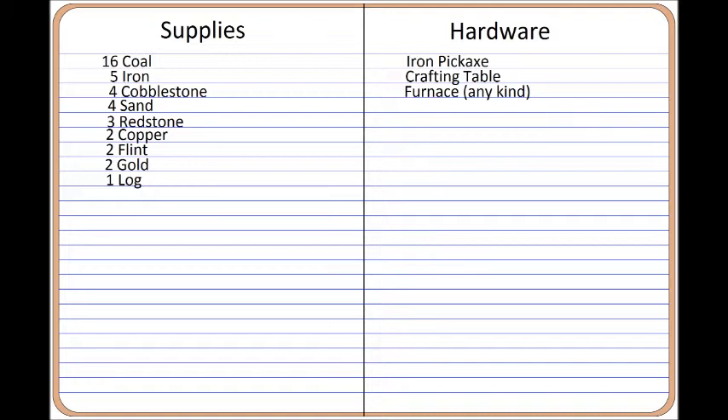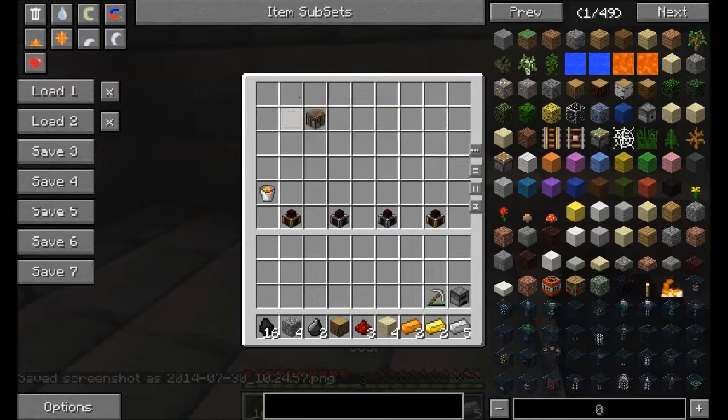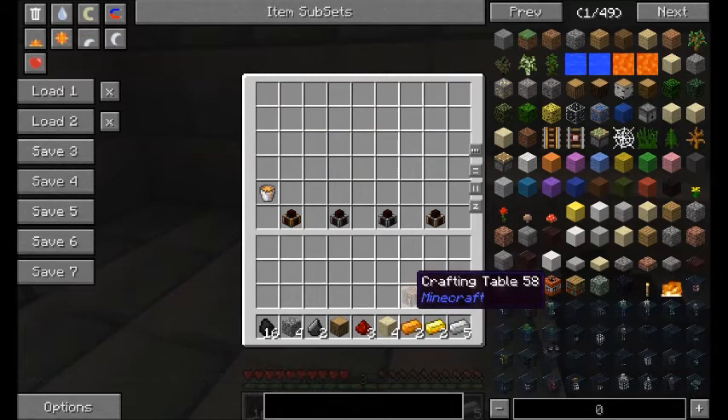The hardware you'll be needing is an iron pickaxe, a crafting table, and any type of furnace. You will need the iron pickaxe to mine the gold and the redstone dust.